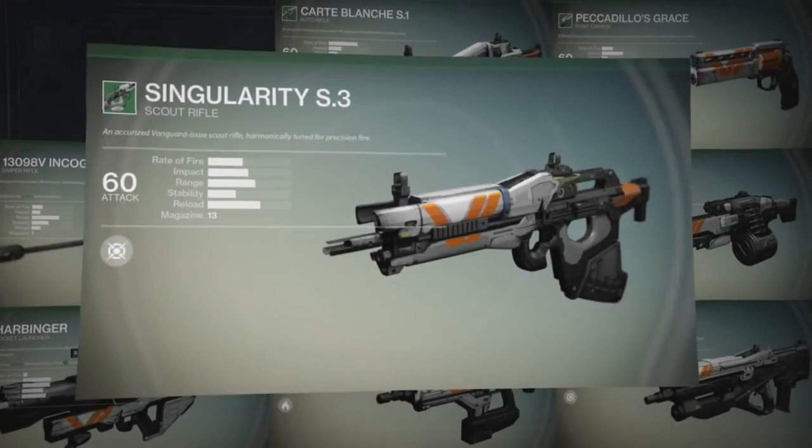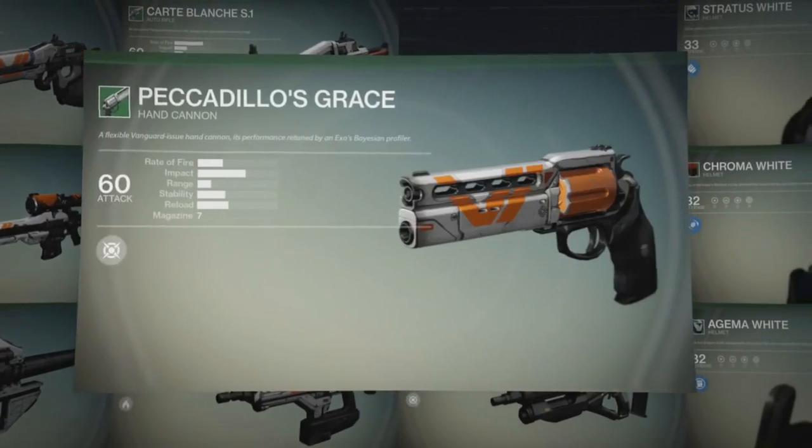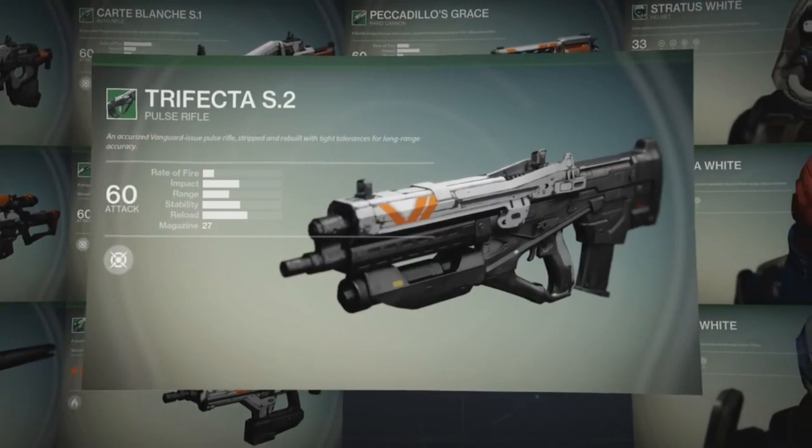The weapons consist of a scout rifle, a sniper rifle, a rocket launcher, an auto rifle, a shotgun, a fusion rifle, a hand cannon, a machine gun, and lastly a pulse rifle.